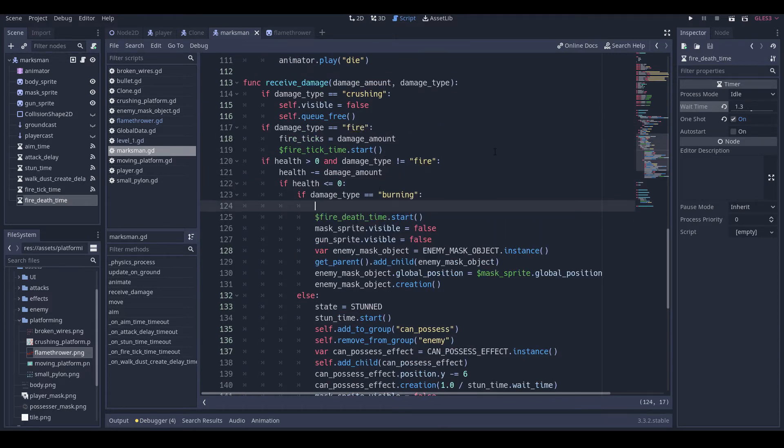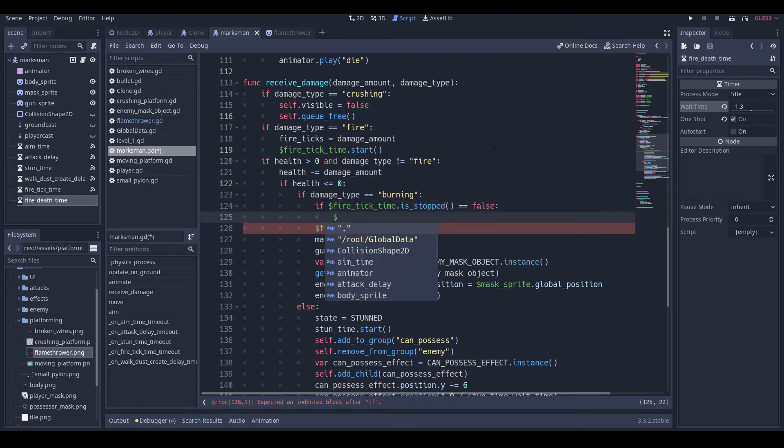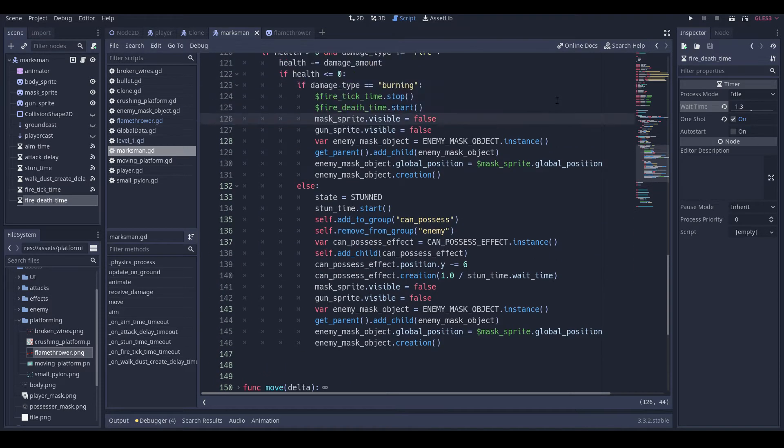Then if money fire tick time dot is started is equal to false, we're going to call money fire tick time dot stop. I don't think there's anything else we need to do here — we'll add some effects to this in a second.